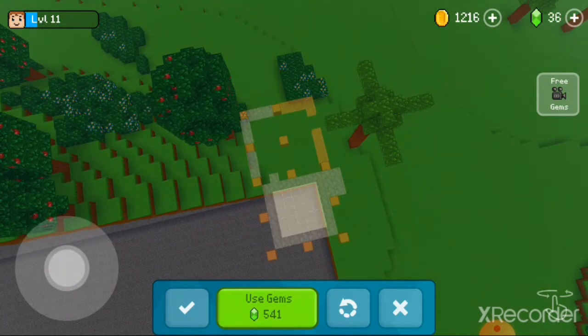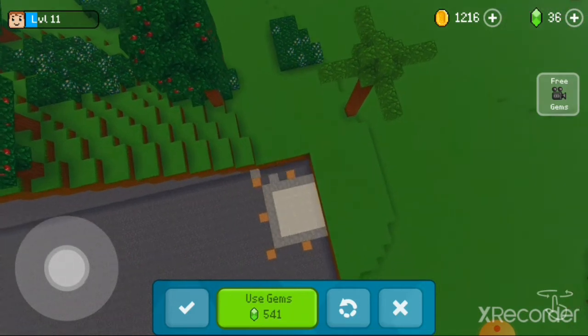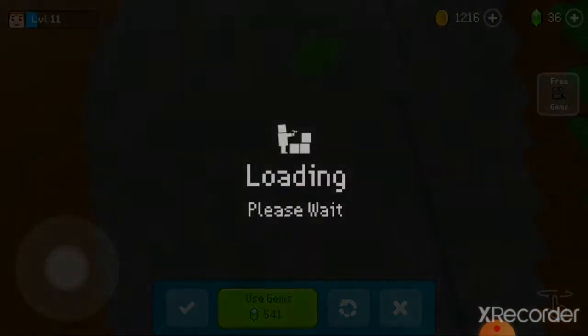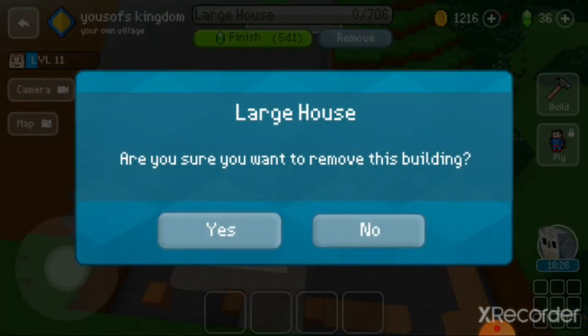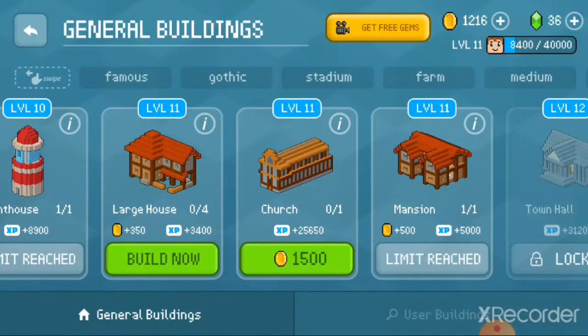To do this, push half of the building under the mountain. If you push more than half, it goes on top of the mountain. So just put half of it — like this. If I build it now, the half of the building that is under the mountain is going to remove that section of the mountain. You see what happened? A large portion of the mountain got removed.